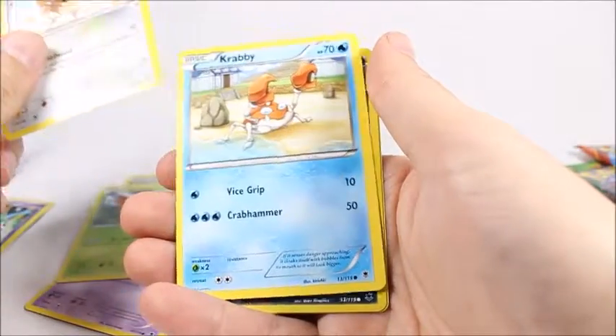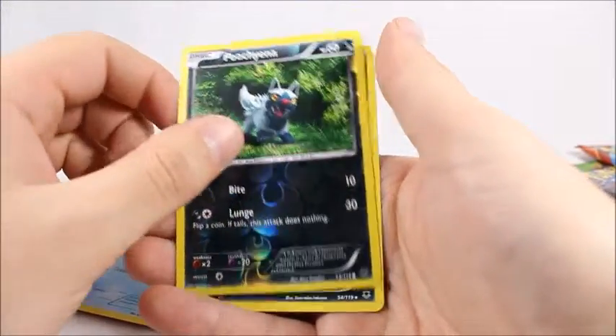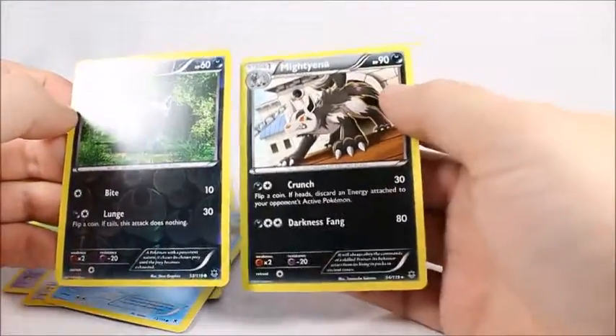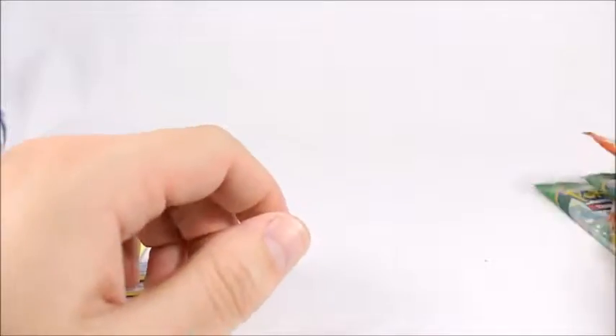Yanma. Sparrow — he's a jerk, he was chasing the Exeggcutes in the other cards. Krabby. Poochyena. And a Mightyena — hey, that's pretty neat, right? I got a Mightyena in my last pack too. Forget Mightyena, I'm tired of seeing his face.